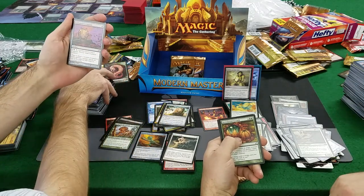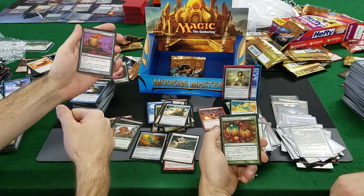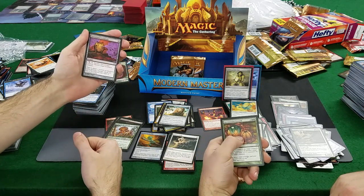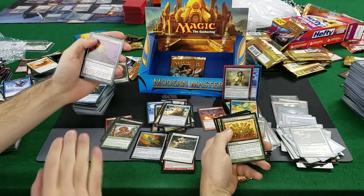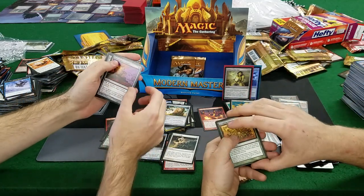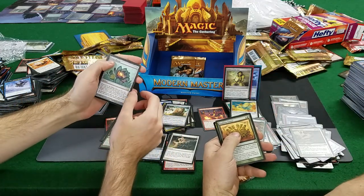Executioner's Capsule, Incremental Growth — put a 1/1 counter on target creature, two 1/1 counters on another, and three 1/1 counters on a third. Yeah, the pumpkins! And... Doubling Season! Big money! And I think I see a four Lightning Helix, Lotus Bloom — hey, 7 bucks, that's pretty good. Lotus Bloom is good.